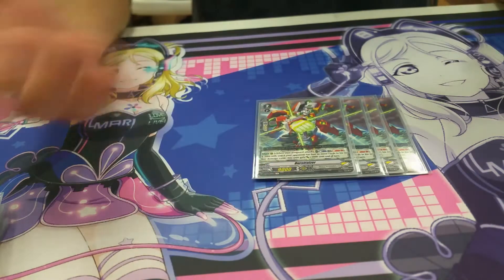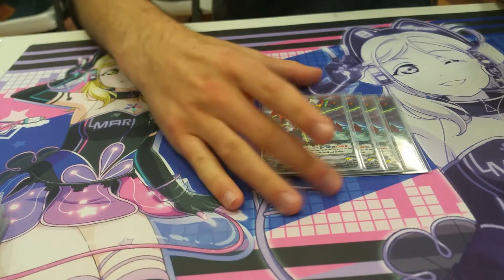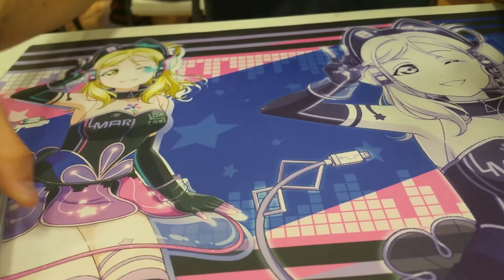Burst Riser — basically free restands. Just overall a good card. Restand, attack again.